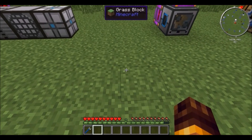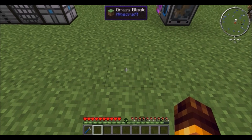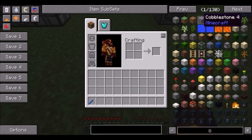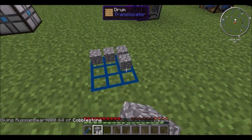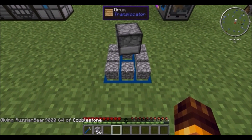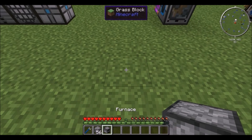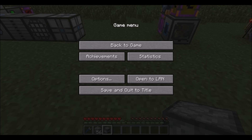Another neat thing added by Translocators by ChickenBones: if you press C while facing the ground you have your own little crafting grid. Set up your recipe, mouse over an item and press C and you get the crafted item. It's not great for crafting several items but if you're on the go you can quickly do it.